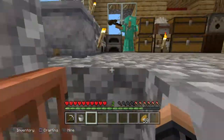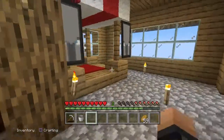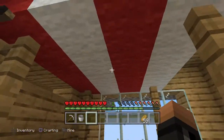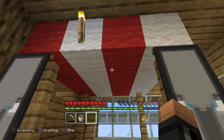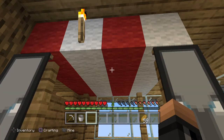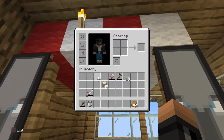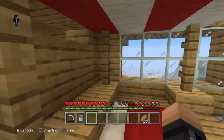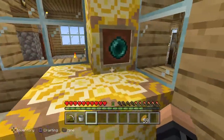Okay, the master bedroom - and this is only my bedroom. This is the lovely bed. If you're wondering how I got the red wool, I just got loads of white wool. I went out farming for wool, sheared the sheep, and that's how I lost a bit of durability on the shears. Then I found some flowers and dyed them red.